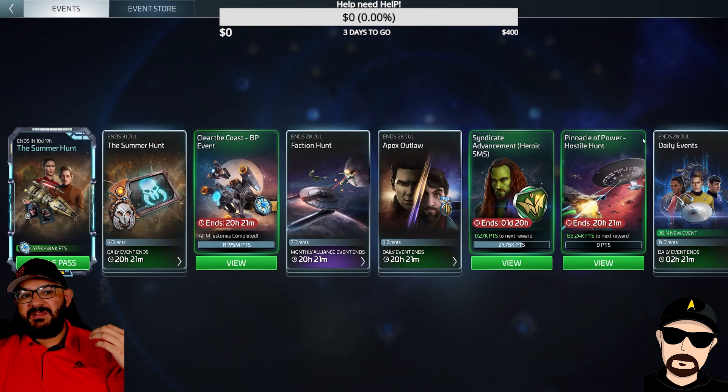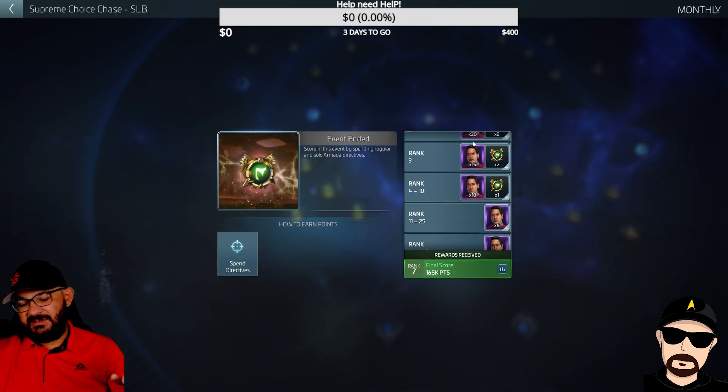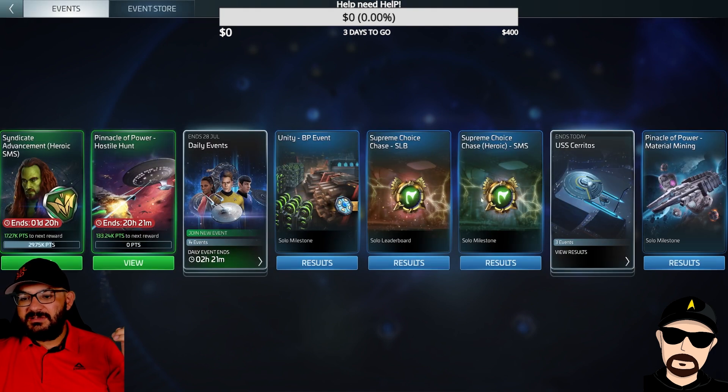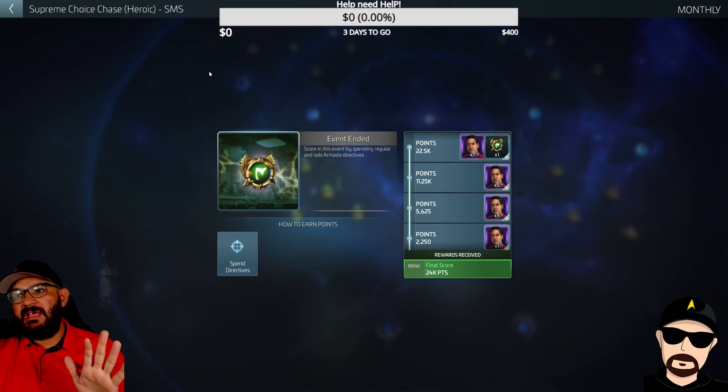This is one of the things that Scopely has done that's been really generous and really different for them — this event gave supreme choice tokens, and on top of that they had a solo leaderboard that could award you up to three tokens if you took first place, two for second and third, and one for fourth through tenth. So right here as you can see — tenth — we go back to this one, which is Supreme Choice Heroic. I had about 7,000 Borg solo saved up for this one specifically.